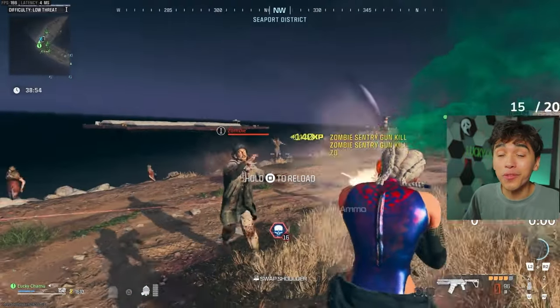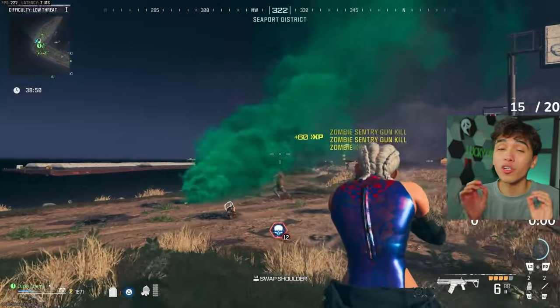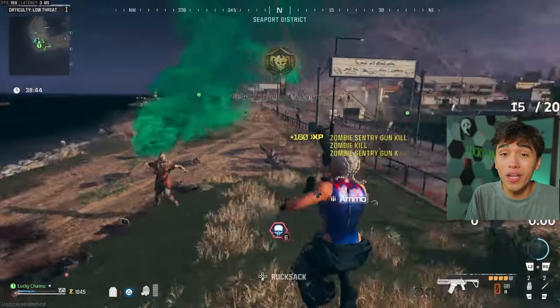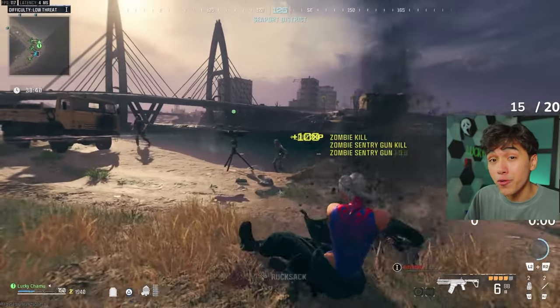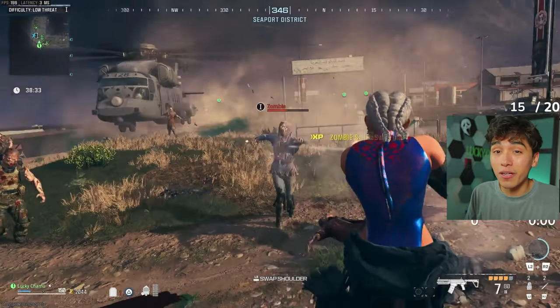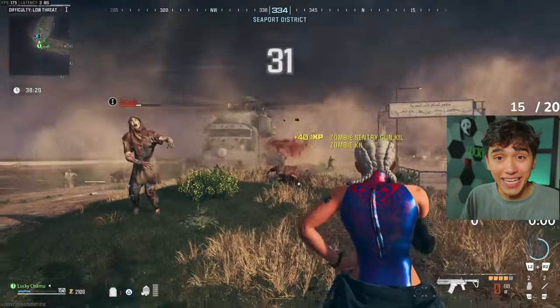Any eliminations you get with the field upgrade count toward the weapon you're holding, so make sure that desired weapon is always in your hand. The field upgrade will one-tap zombies no matter what. Also, don't pick up a nuke — it eliminates all zombies and you won't get XP. Don't pick up the instant kill either, because those kills won't count toward your multiplayer zombie camos, though you'll still gain XP.